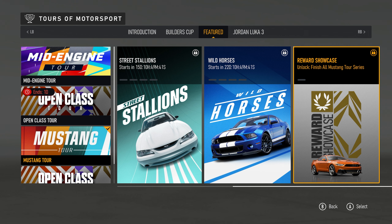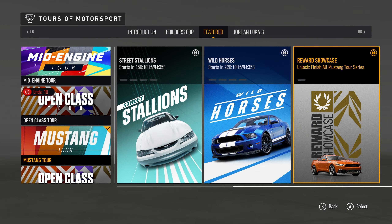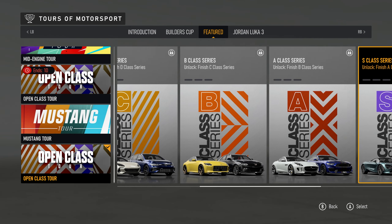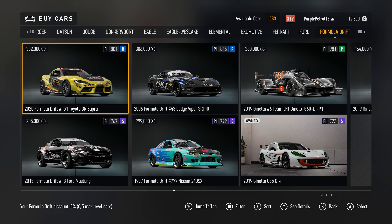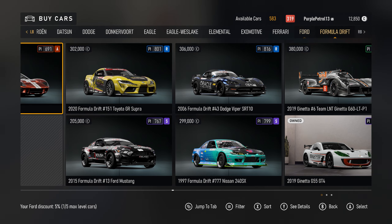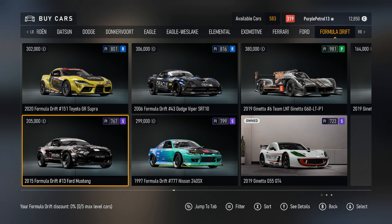There is also another car being added to the Forza Motorsport Car Pass — the 2024 Ford Mustang Dark Haunts. And there is another prize car Mustang for completing the new open class tour as well, but just like the other one, I probably won't end up winning that. And for those going-sideways enthusiasts amongst you, there are four new Formula Drift cars here in the showroom, which aren't new — they come over from Horizon.